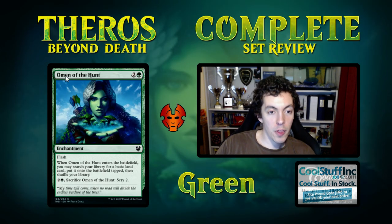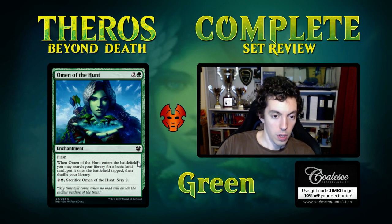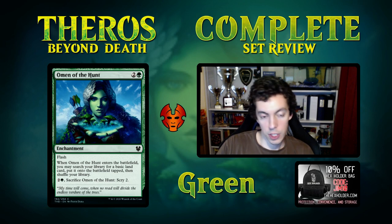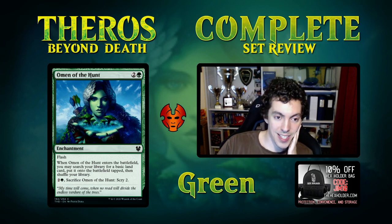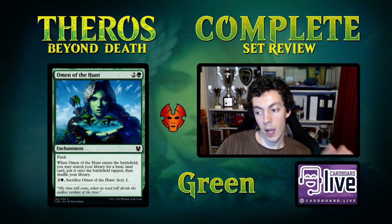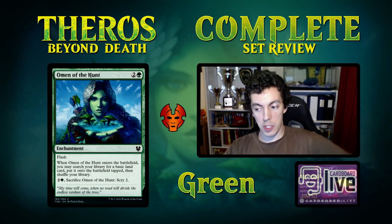Omen of the Hunt — 3 mana enchantment, it's a flash Rampant Growth but the land comes in tapped. A lot of 3-mana ramp spells come in untapped. It's also sacrificed eventually. If you want a ramp spell you can do worse, but this is not a great devotion enabler because it costs 3, not a great constellation enabler because it costs 3. This is mostly just a bad ramp card. There's a much better green ramp card coming up. This feels like one of the worst omens — not very exciting.